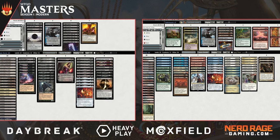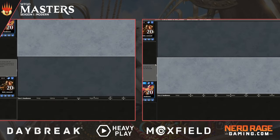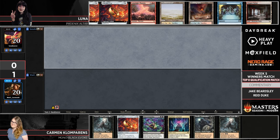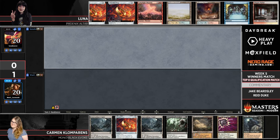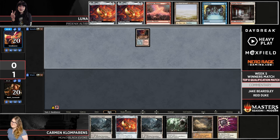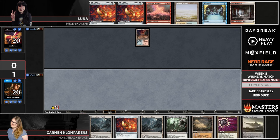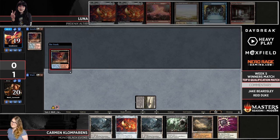I would really like to see the copy of Pithing Needle out of the sideboard. It does sort of double duty — shutting off Altar of Dementia to stop the combo, or shutting off the One Ring. Even though Carmen is also a One Ring deck, there's a lot of value in potentially just locking Luna under her own ring, taking a couple damage every turn but not actually being able to use it. Needle has been a card I've employed from mid-range decks to fight the Ring, but maybe it's a little too narrow here.